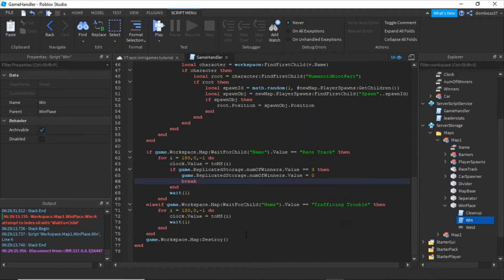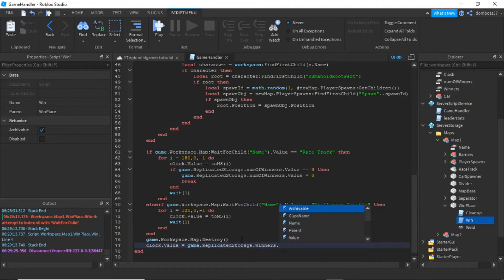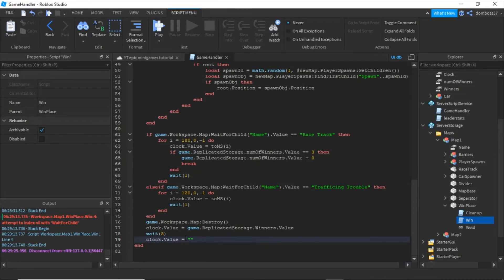What we're also going to do is — right after we destroy the map — set the clock value, then wait 5, and then set clock.Value to blank. Now let's test this out. But for now, let's just make it so that only one player needs to win, because I'm the only player here. So if I win on the racetrack map, it should stop the game.